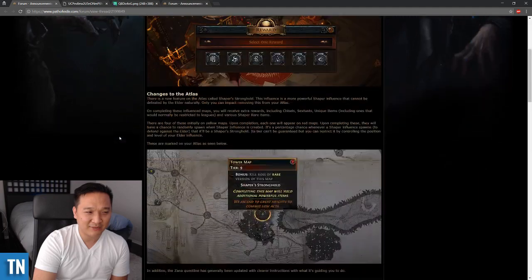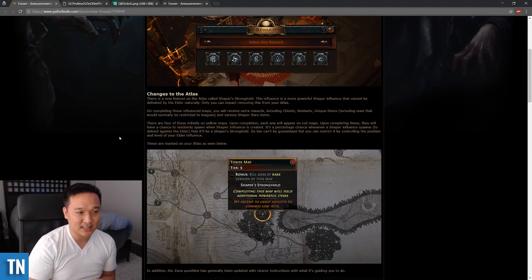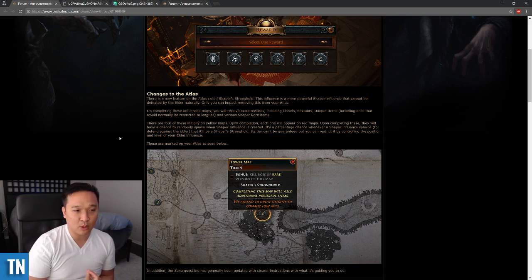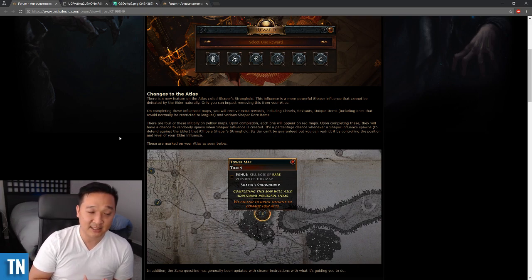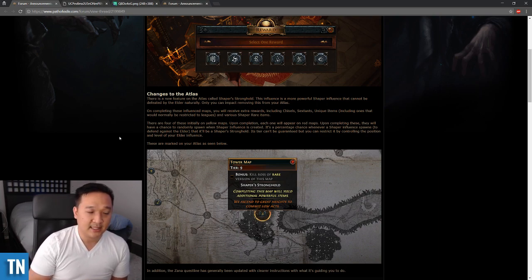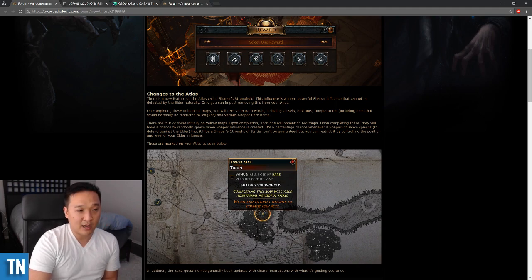The not-so-obvious thing is this new concept called Shaper's Stronghold. What this Shaper's Stronghold is, is a more powerful Shaper influence that cannot be taken by the Elder naturally, which might be important later. But what's important right now is that we get a whole bunch of extra rewards for doing it. We get things like Chisels, Sextants, Unique items including Old Restricted League Uniques, and various Shaper rare items.